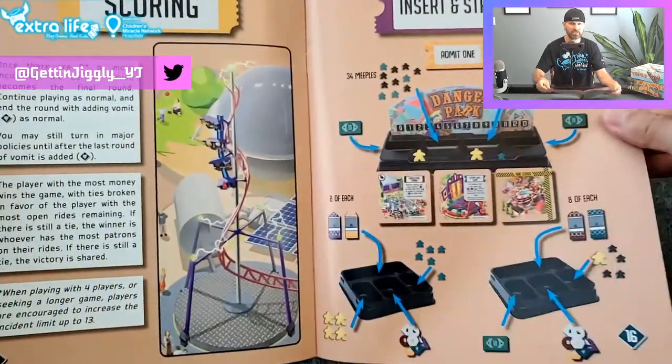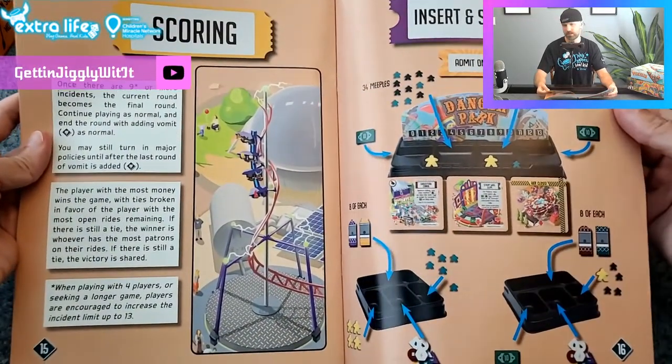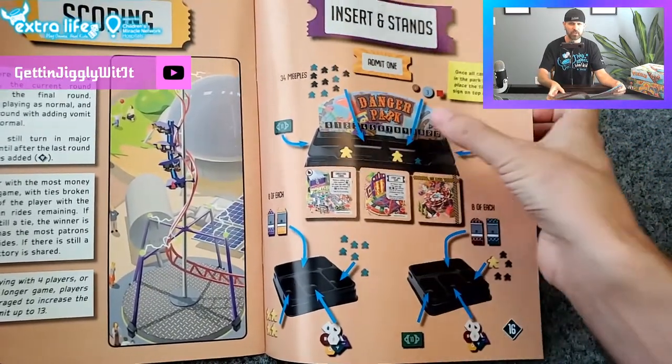Policies — basically you have to take out a lot of insurance policies because your park is not safe, and that is not very good. And then here it's showing you the game tray inserts, where everything goes.